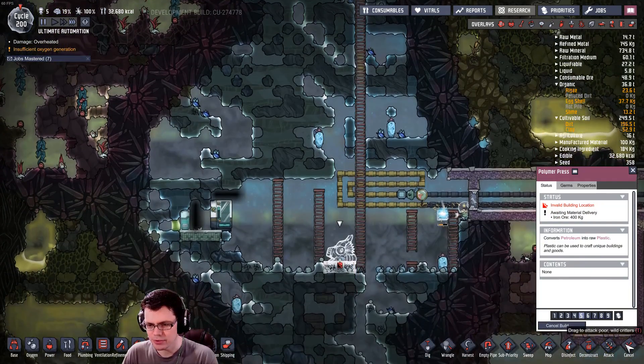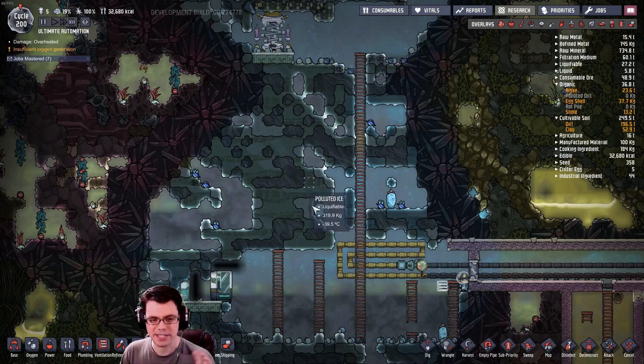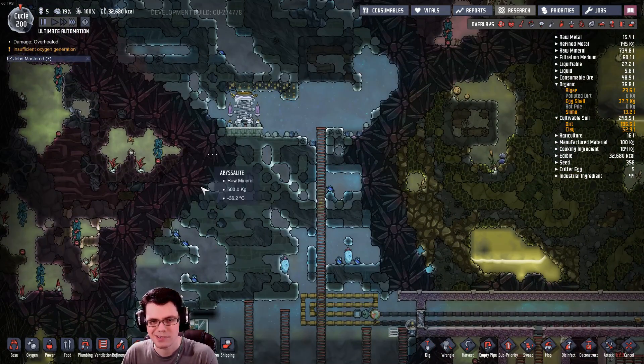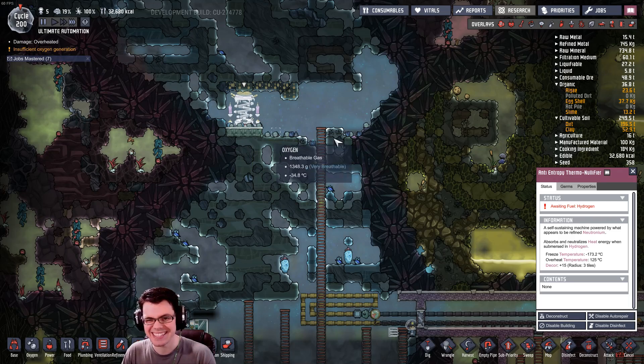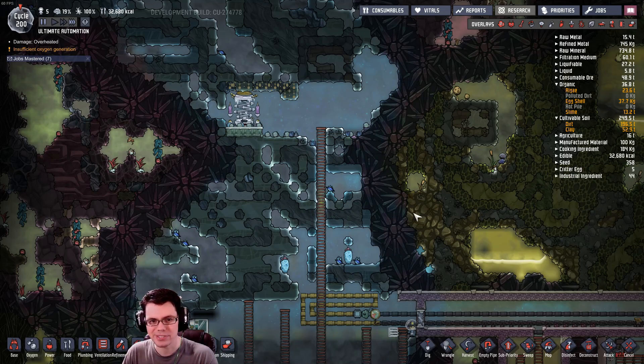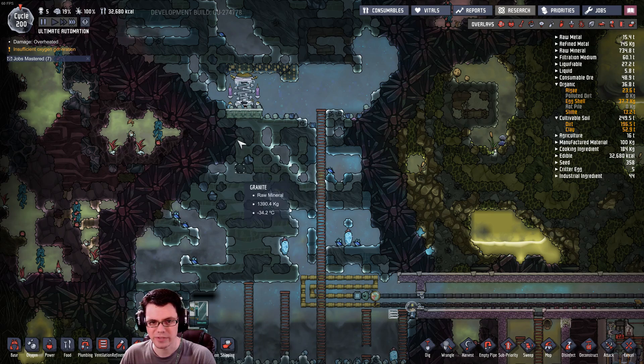I've changed my mind about what I want to do over here — I'm just going to cancel that and set it up so that the plastic production happens right here, right under the thermal nullifier. We could just put it in the same room because there's no reason not to. The thermal nullifier uses up petroleum and 240 watts, gives off a little bit of carbon dioxide, quite a bit of heat, and then it gives off quite a lot of plastic, some steam, and a little bit of carbon dioxide, so that'll all be pretty easy to handle.